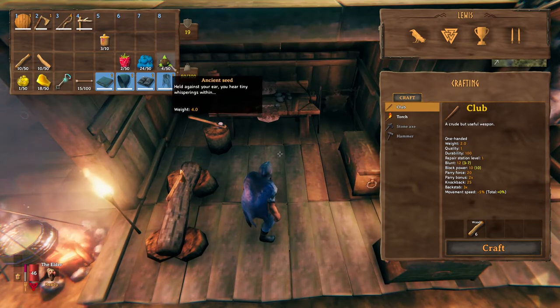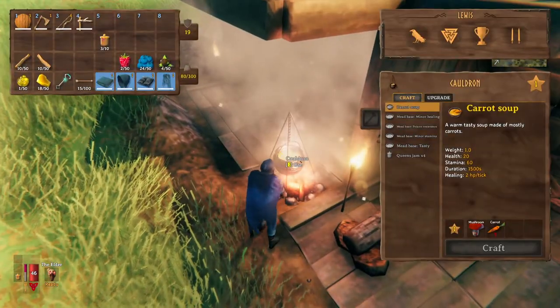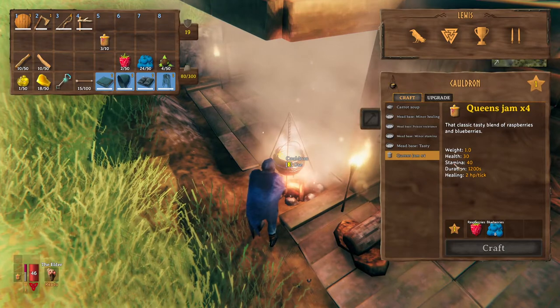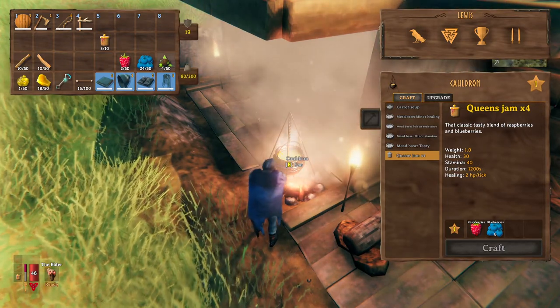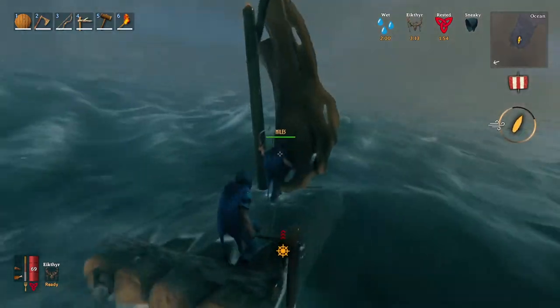Once you've got those, the next thing you want to do before you head off is make some food. I suggest making some queen's jam — this just takes 8 raspberries and 8 blueberries. It gives you 30 health and 40 stamina for 1200 seconds, which is better than most foods early game. I also suggest getting some meat, which can just be normal meat or tail meat.